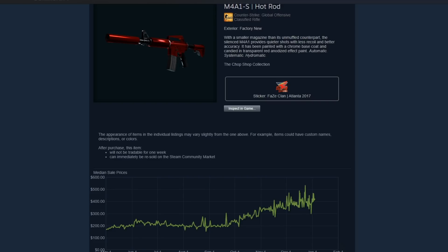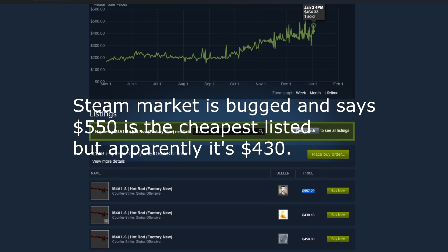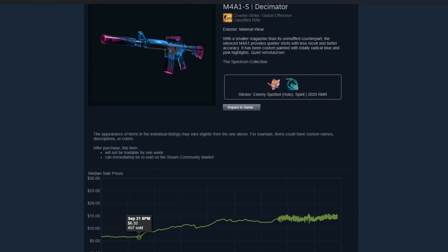We saw an increase from around $200 to these things currently sitting at $550 in the span of 3 months. Things started taking off about a week after September 21st when we saw the actual update that buffed the A1S and made it viable again. But it wasn't just an old collectible like the Hot Rod that increased — we also saw it in normal play skins like the Decimator, which has tripled in price in this same time period and isn't exactly falling off.